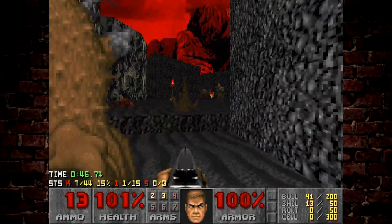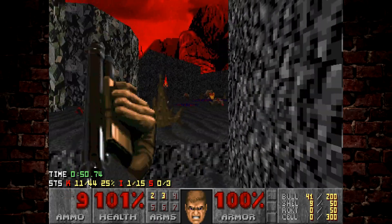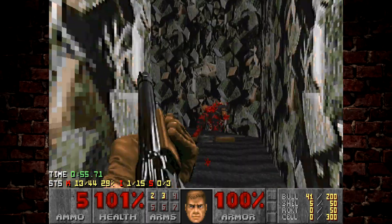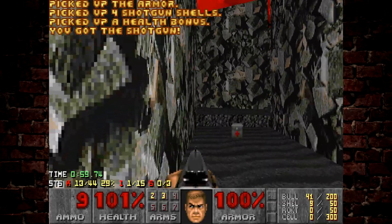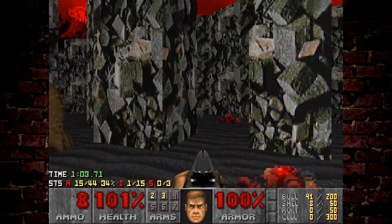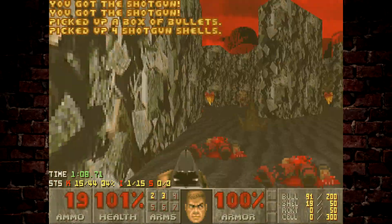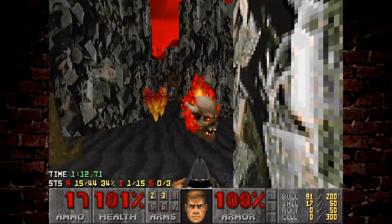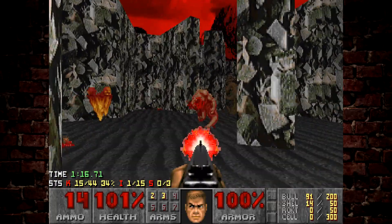Take care of this spectre here. I've got to be really careful because there are some zombie men wandering down from up there. There is a chaingun around the corner but sometimes I grab it, sometimes I don't. I'm going to go into the maze and take care of the two shotgunners there, making sure no one's sneaking around. Yeah, this level is very easy for enemies to sneak up on you — that lost soul really fancied a chunk of my face.